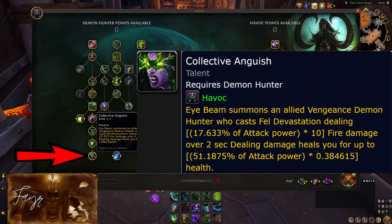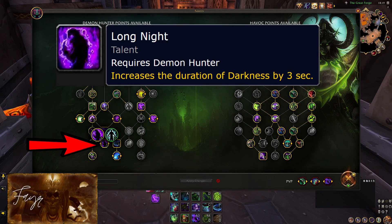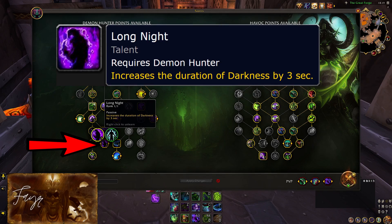Always pick Collective Anguish — I cannot believe that I still see some Demon Hunters not taking this. It has good damage, a lot of healing especially if you hit a bunch of pets with it, and the best part is it does not stop even if your Eyebeam gets interrupted. I recommend you use Long Night, which will extend your Darkness effect by 3 seconds. Darkness is a very powerful team-wide defensive — even if you have to get out of it in order to get back in the fight, remember that your healer and your DPS teammates will still be able to make use of it. Having your healer or ranged DPS protected for an additional 3 seconds can and often will save you the game.